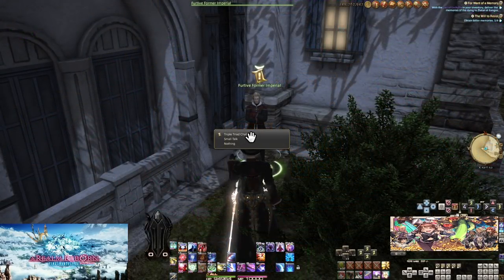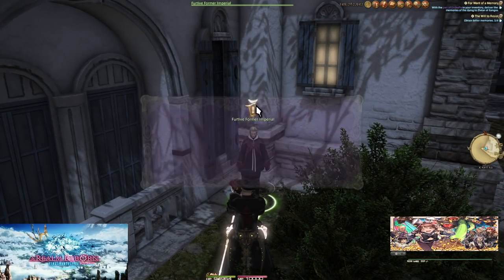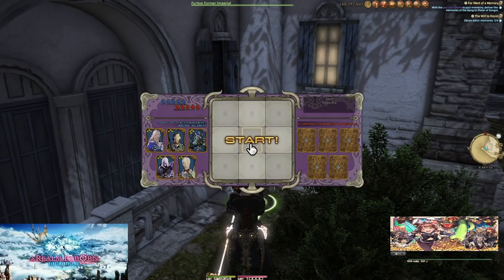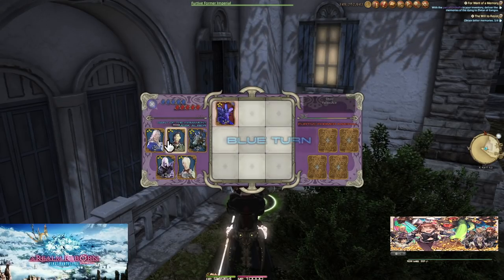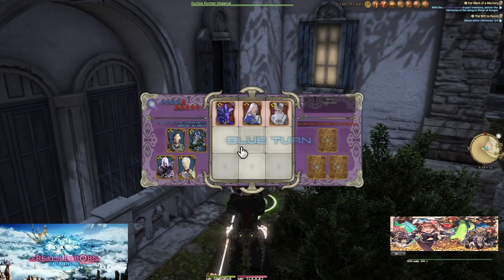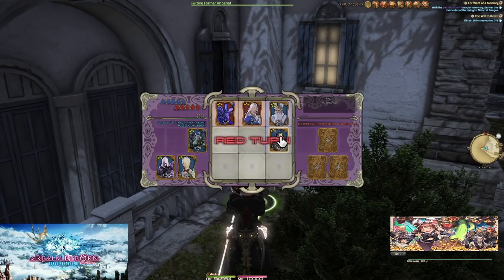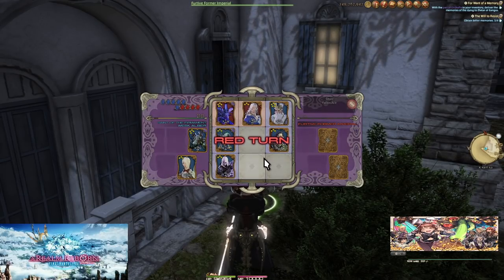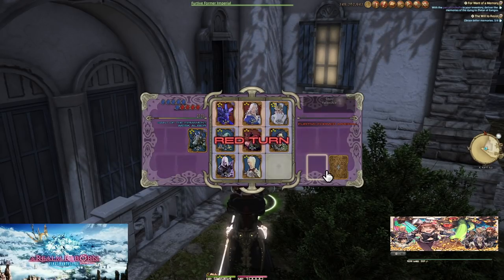Win, lose, or draw you'll get some MGP — less than you paid if not a win, but with a win you'll also have a chance at a card drop. When first finding a Triple Triad NPC (marked with a card icon above their head with an exclamation mark), beating them will turn it into a star icon, meaning you've beaten them but not earned all their available cards. Each NPC can have different card drops specific to just them — one often much rarer than the others.